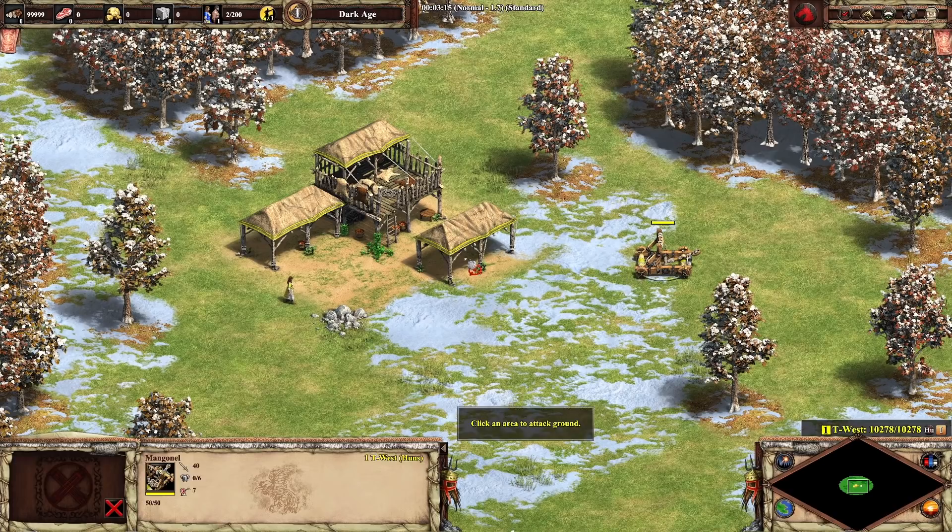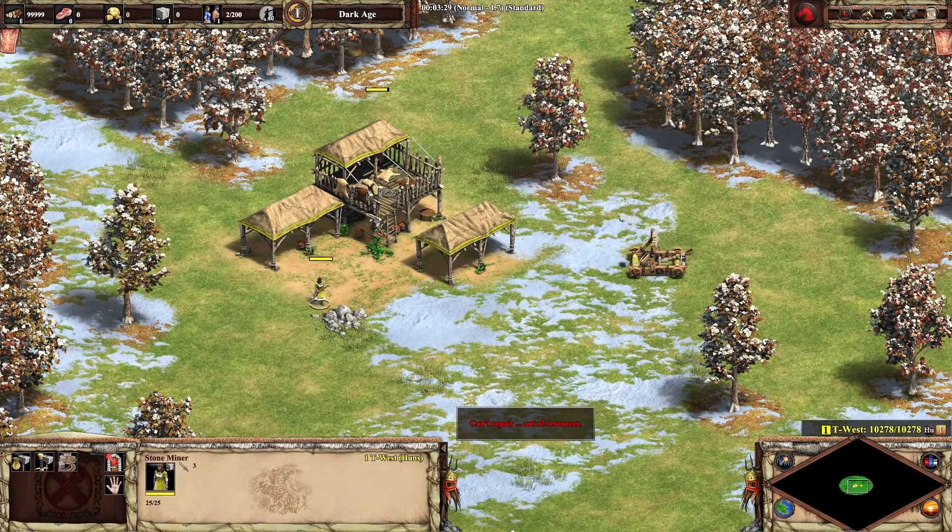First, town centers cost only wood to repair, but we can't repair them if we have zero stone. What happens if we have a small positive amount of stone that's less than one, so the interface still shows zero? Turns out we still can repair the TC. We don't need a full one stone, just a non-zero amount.